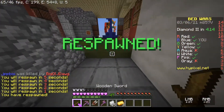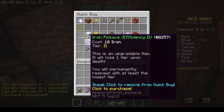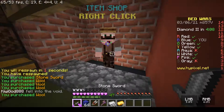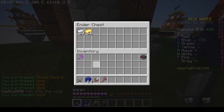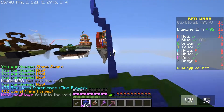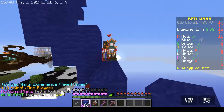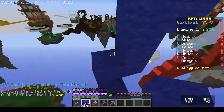For some reason, when I use Lunar, the 1.7 animations for sneaking don't work — I don't know why. So I can't bridge because I can't bridge without 1.7 sneaking. The 1.8 sneaking is just so bad.